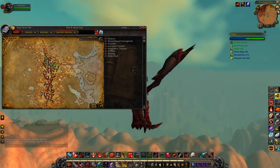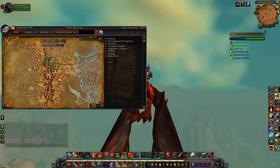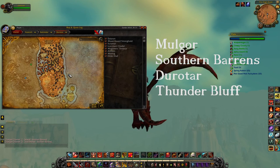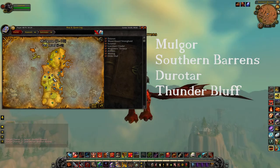Making my way from the Northern Barrens through the Southern Barrens into Mulgore — there's nothing really fantastic in any of these four zones, so you can basically skip them when collecting useful pets.